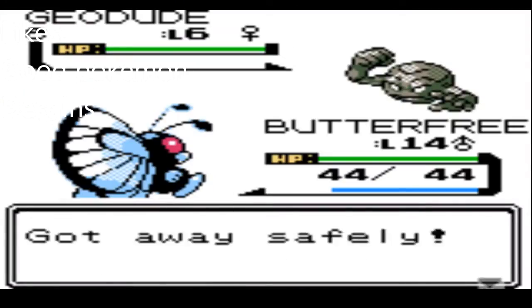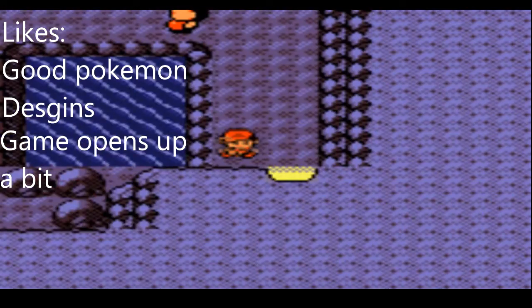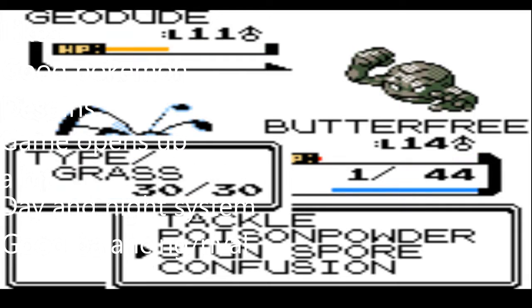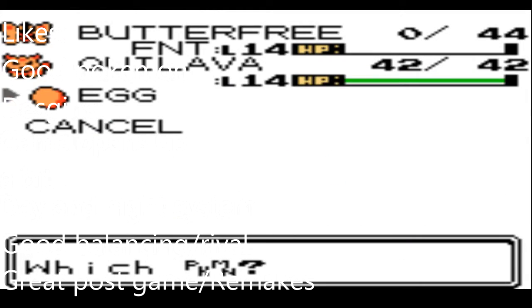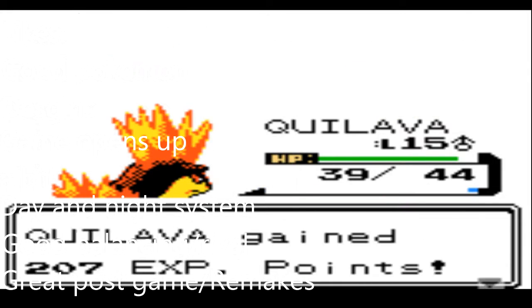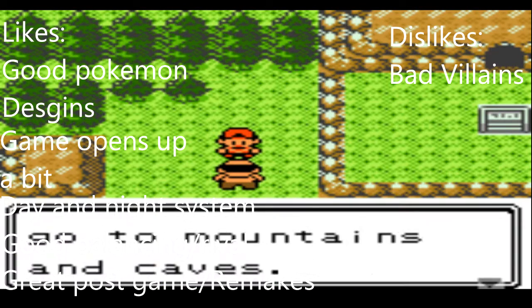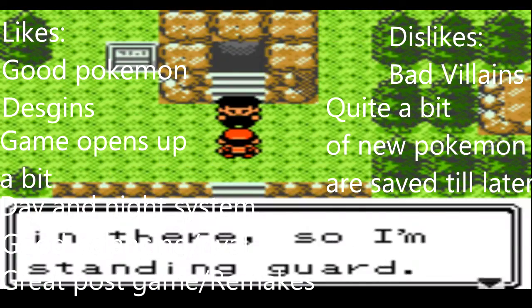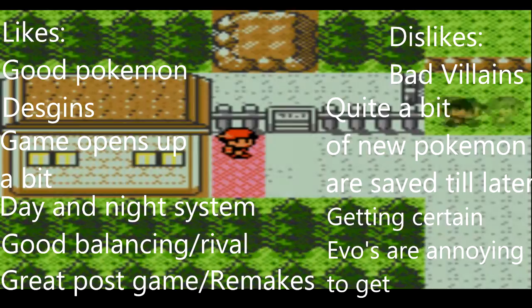Likes: good Pokémon designs, somewhat open mid-to-late game, day and night system, better balancing, pretty okay rival, best post-game in the series whether in the remakes or originals, and pretty amazing remakes. Dislikes: bad villains, new Pokémon saved till later so you can't experiment much in the main story, and certain evolutions locked behind RNG.